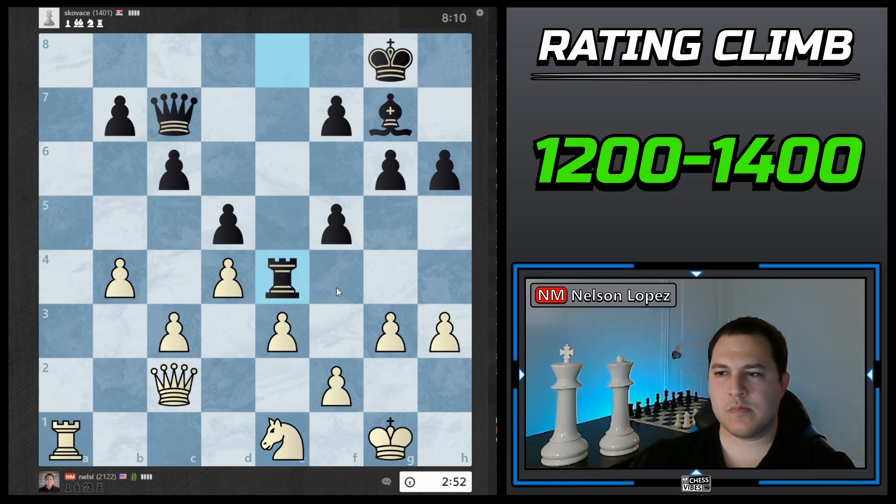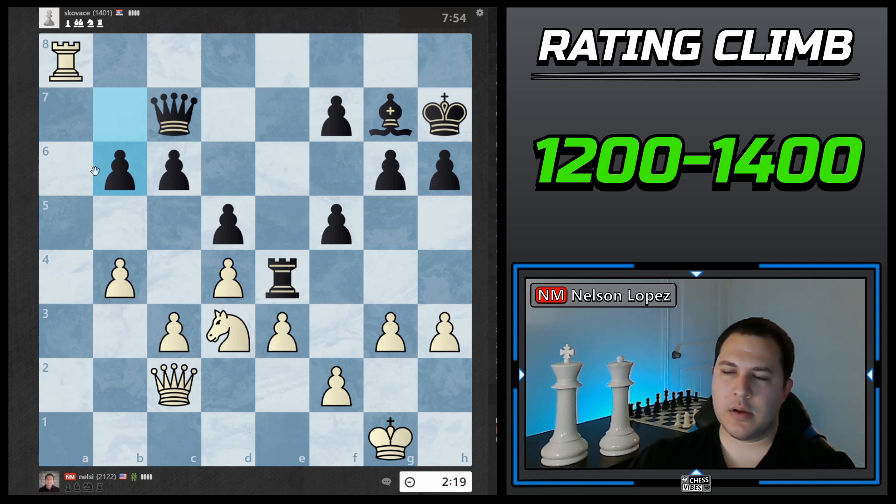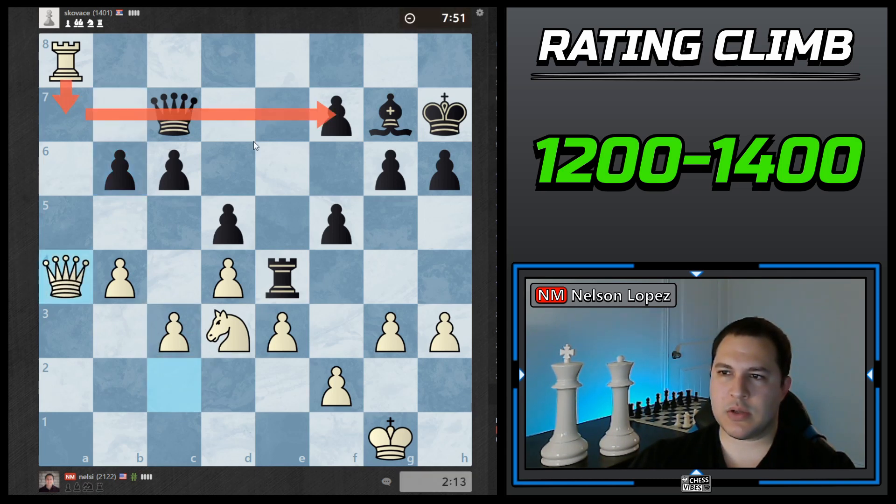I wasn't expecting that move. I don't think his rook does anything there — if he ever plays here I'm going to take it. I think I'm going to get some pressure along the back rank, so I'll put the rook there. The idea is maybe I'll bring the queen in at some point. This knight definitely needs to get involved so I'm going to bring it now — I have the threat to go there. He stops that, but there are weaknesses along the queenside. I'll bring the queen over and start preparing things, try to get control of the seventh rank.